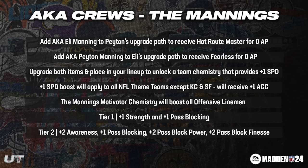The opposite side I don't think is worth it. If you take the 98 overall Peyton Manning and put it into the upgrade path of Eli Manning, you would get Fearless for zero AP — that ability was great last year but this year doesn't really seem necessary, so I'd stay far away from that decision. Upgrading both and placing them in your lineup — putting Peyton at QB1 at 98 overall and Eli at 98 overall at QB2 — is going to boost plus one speed to everybody on your team that has a team chemistry.